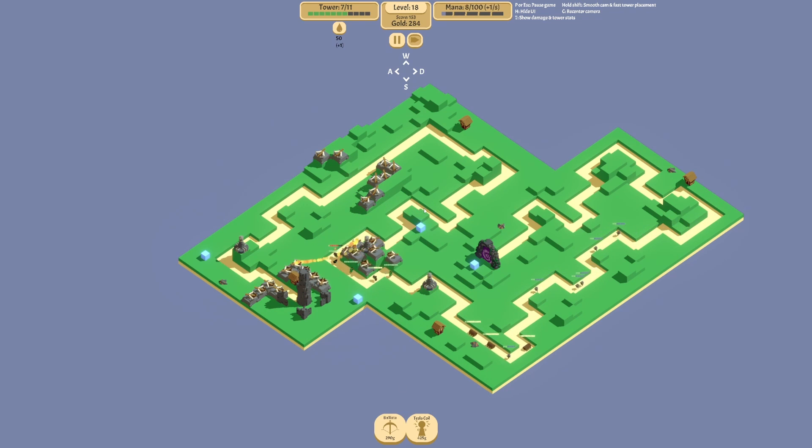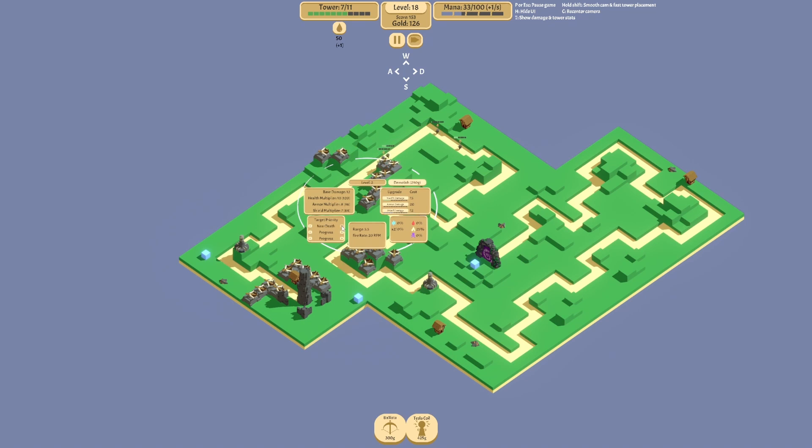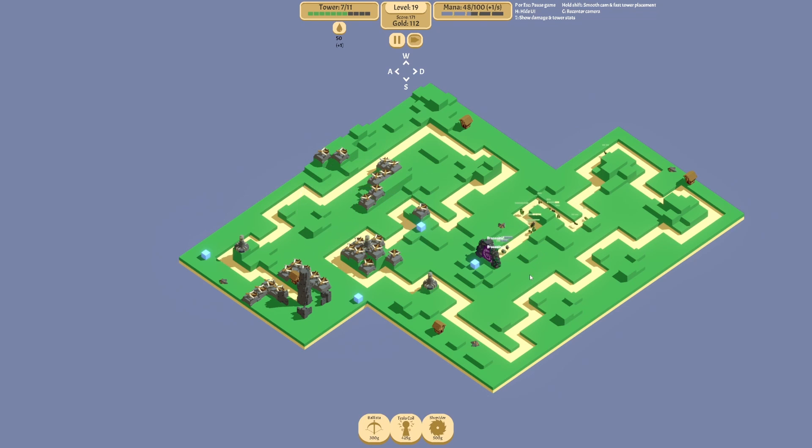All I have is ballistas right now which isn't that great — well, they can be good once they upgrade. You see how much this shield one's tanking — that's our problem right now. Shield, shield. Oh, that one's at one health — okay. You're already targeting most shield. Let's go — we got the shredder! It's 500 though, so we need to save up, and I'm gonna put it right here.